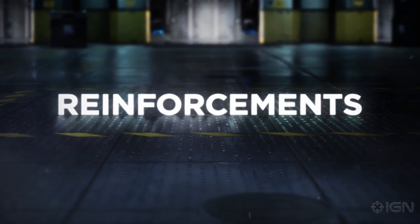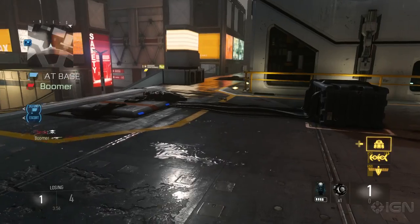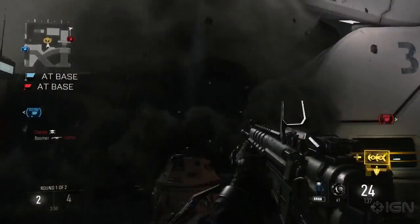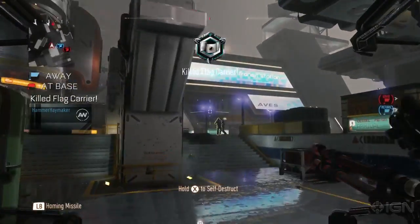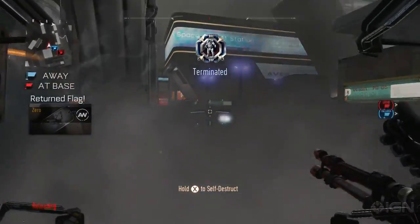And finally, Reinforcements. Players have the chance to be rewarded with special Supply Drops that allow one-time use items activated during the match at pre-determined time intervals to give players things like perks and scorestreaks. These one-time use reinforcements can bring some real excitement to the match, whether it's additional perks or scorestreaks for those who don't often earn them.